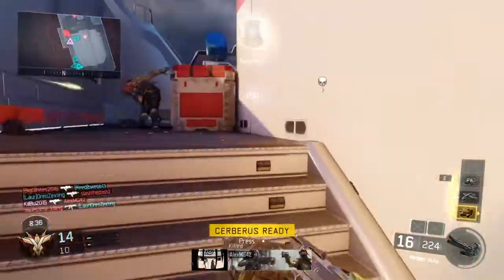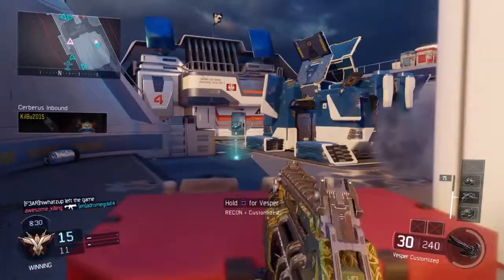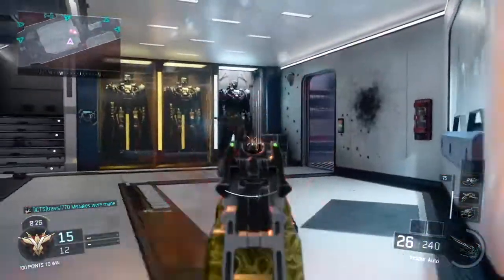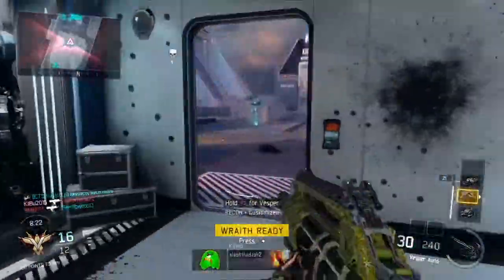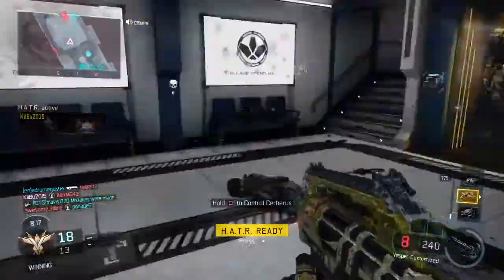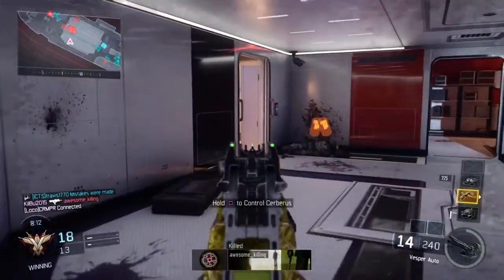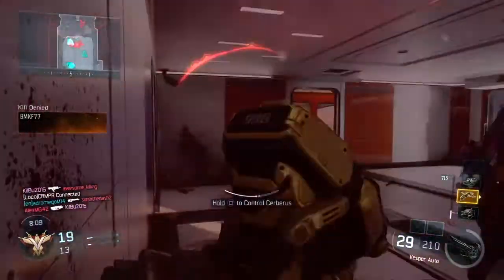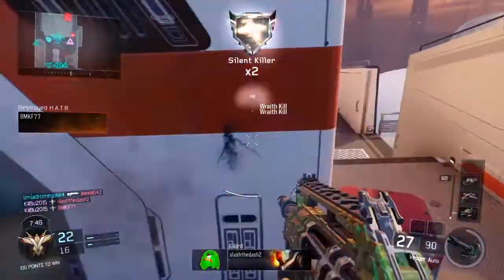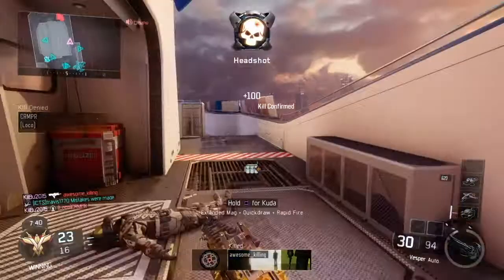Talking about the map itself — it's the original Hijacked just like you'd think from Black Ops 2, except you can wall run now, so it makes the gameplay a little different. On the left-hand side there's a big opening where you can get into the basement, because beforehand you could just camp out the two ladders. I'm glad they implemented that because on Hardpoint it was just so frustrating trying to get that hardpoint with people camping.